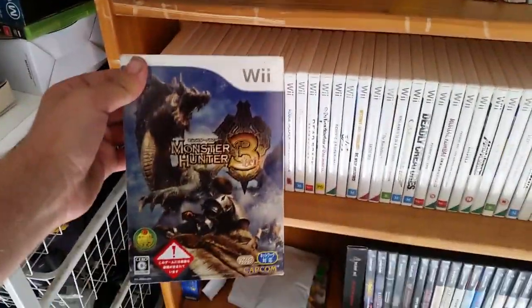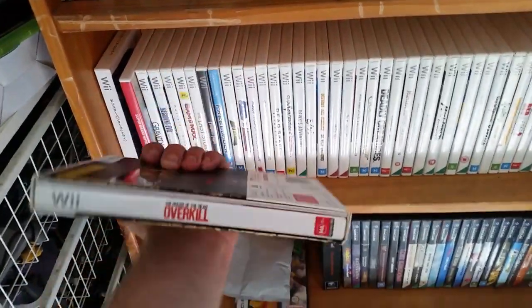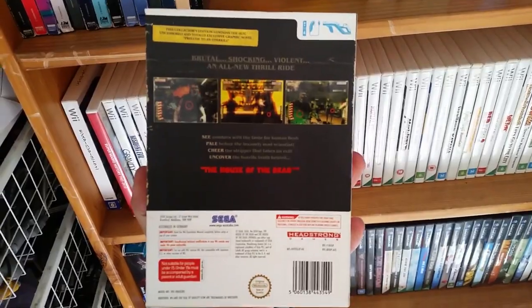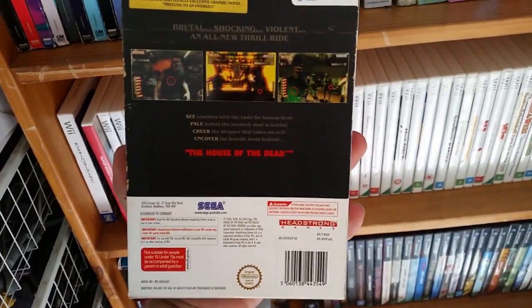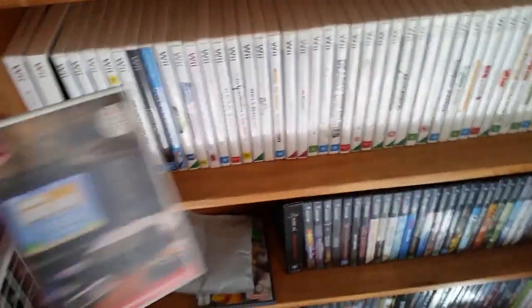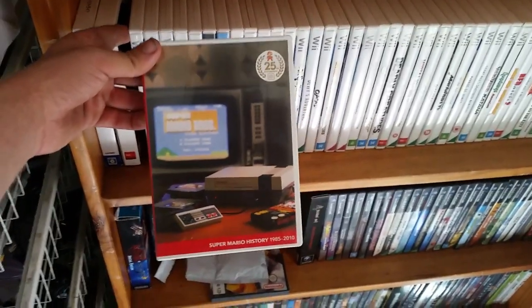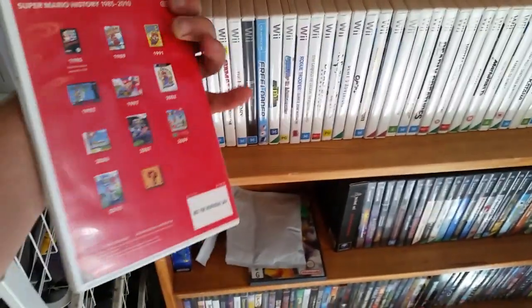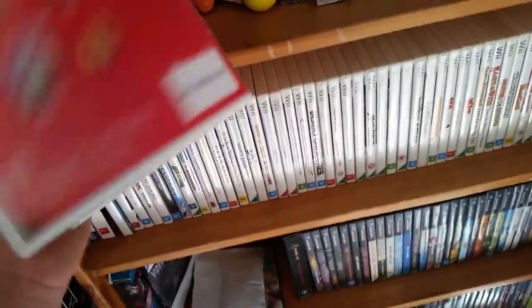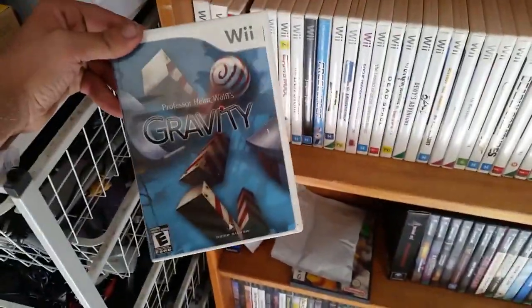There should be more video game book releases — like releasing Metro 2033 with the book, for example. Monster Hunter 3 is a Japanese version; not super into Monster Hunter. House of the Dead: Overkill is another really good game on the Wii — a light gun shooter that's very adult-oriented with a lot of adult humor. This is a special edition that comes with a comic book, which is really cool. The Super Mario Brothers History booklet came with Super Mario All-Stars 25th Anniversary.